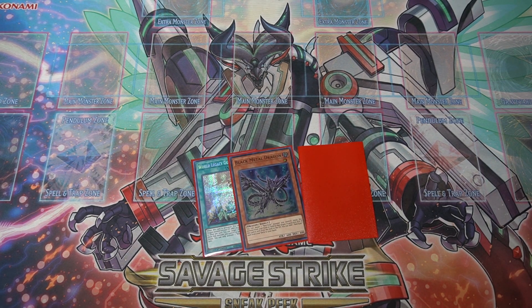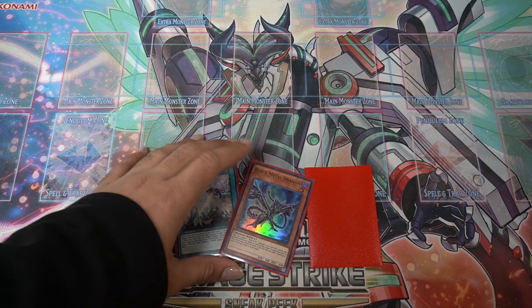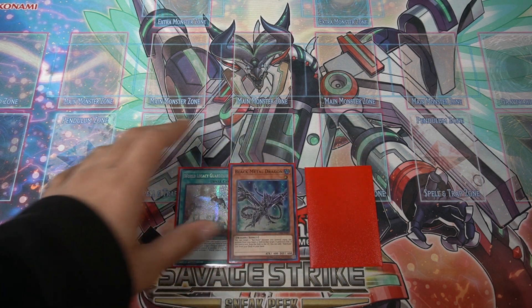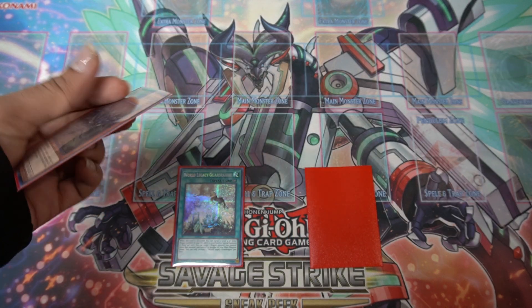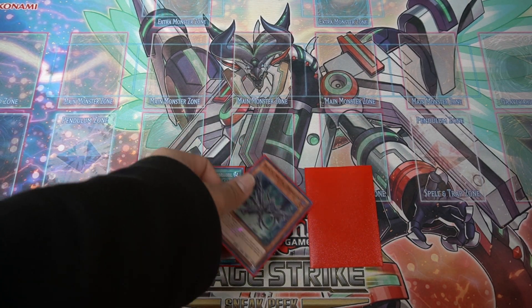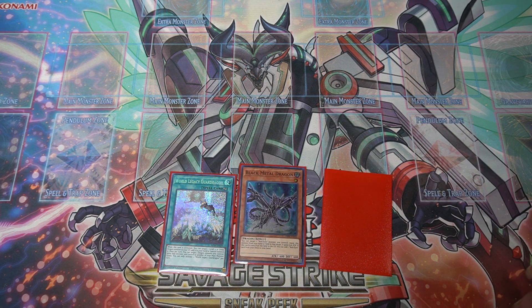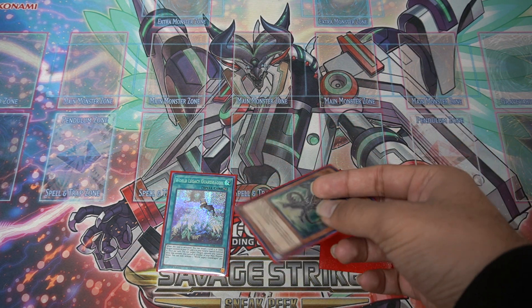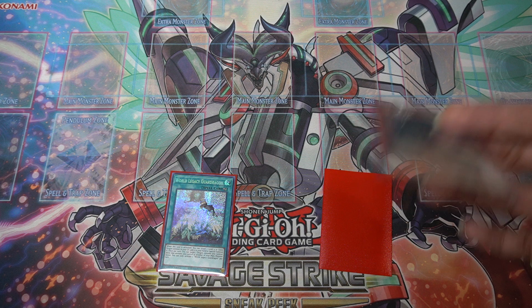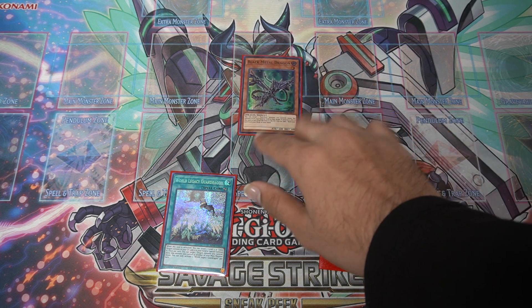Hey, what's up guys? I have two new combos for you today for my new build of Red Eyes. Not much has changed with this deck. We just got a new Dragon who's like a hand trap and an extender at the same time — Miradora. But that's not what this combo's about. This is about something completely different. Since Union Carrier's off, I had to think of something to do with our Black Metal Dragon. But in my experimentations, I found something else that you can do. Let's just get right into it.